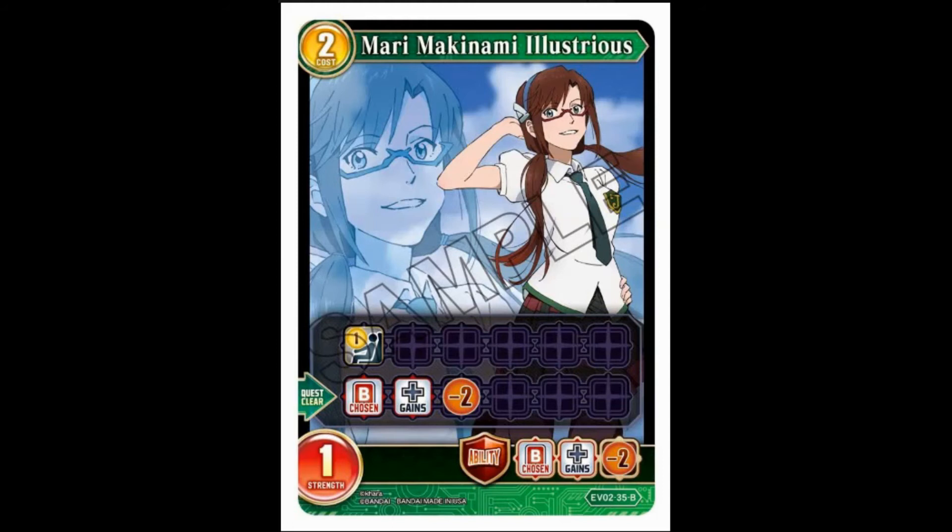Next up, Mari again — two-cost, one-strength. There's a lot more Mari than there is Quarry in this. Pilot for one, quest clear: choose a butler and it gains minus two strength, so you can start dealing with a lot of the pilots. Again, because this is more of a green-type thing — green-blue — I think this is fine. Guardian ability: choose a butler and give it minus two strength, which is fine.